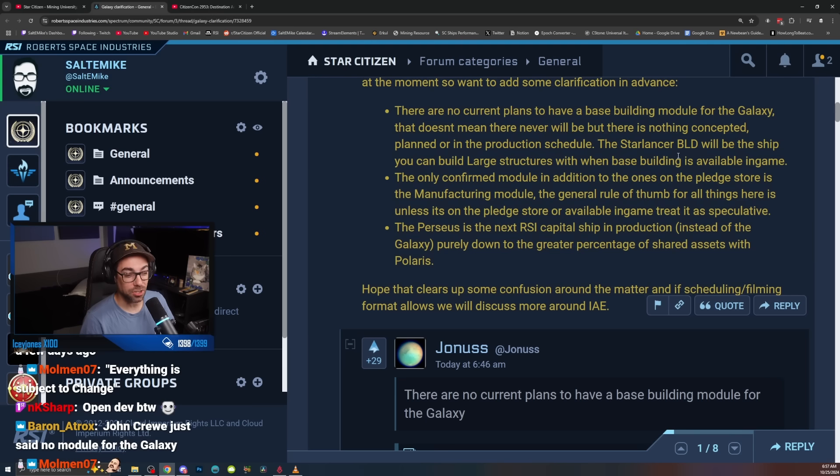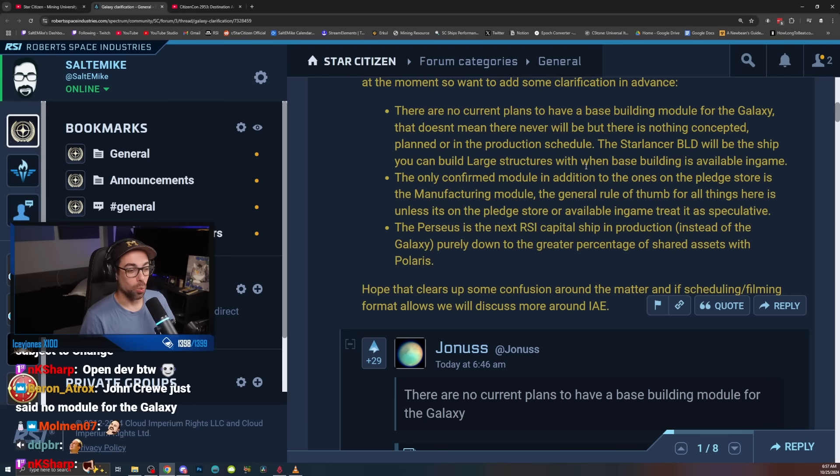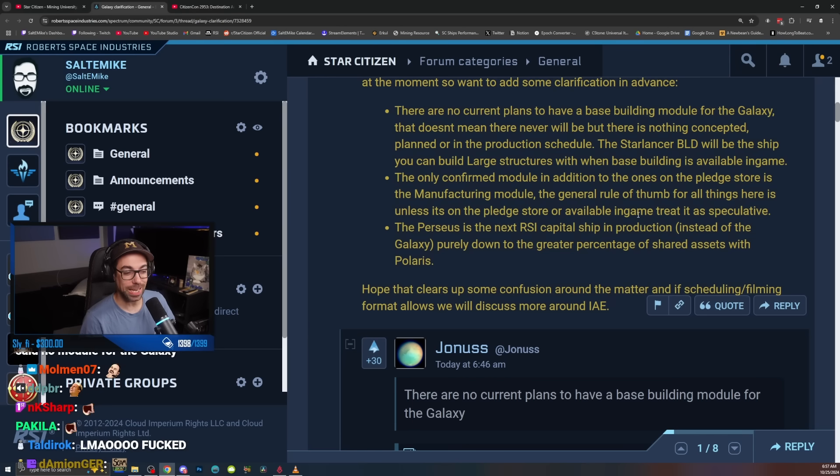The StarLancer BLD will be the ship that can build large structures when base building is available in-game. The only confirmed module, in addition to the ones on the Pledge Store, is the manufacturing module. The general rule of thumb for all things here is unless it's on the Pledge Store or available in-game, treat it as speculative.